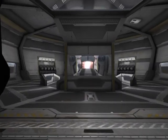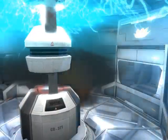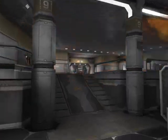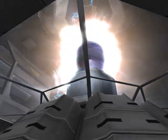You now have access to the reactor core. Once the core is destroyed, you will have a few seconds to abandon the Titan before it explodes.